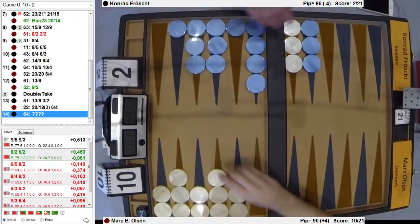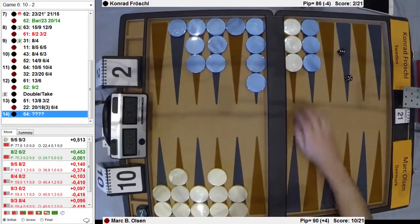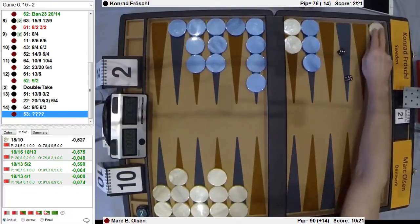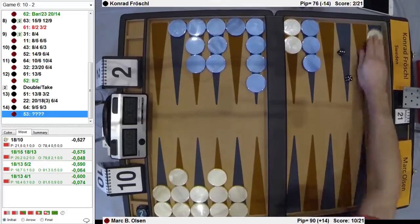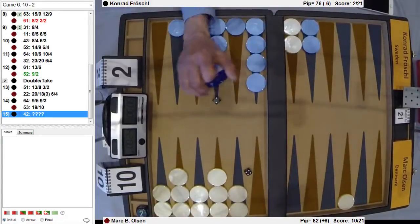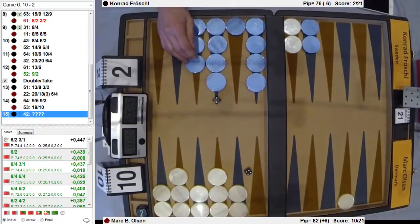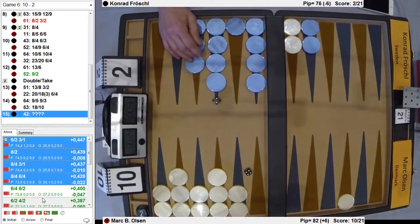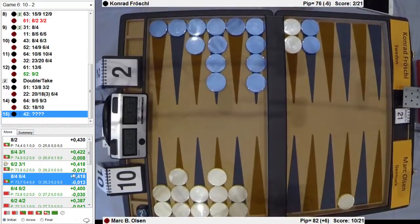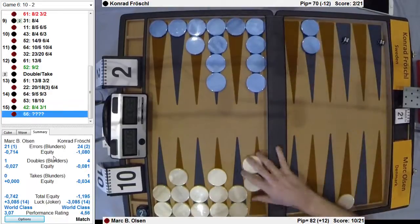6-4. That puts checkers on good points — it's probably okay, you can't hold the guy. 6-5. 5-3 — that doesn't waste anything. He wants to bring 4-2. Probably 2-8. Make the deuce is okay. Either one is good — you want to stack a little bit there. 2-8 is a little better.